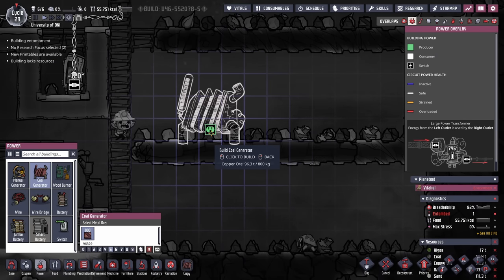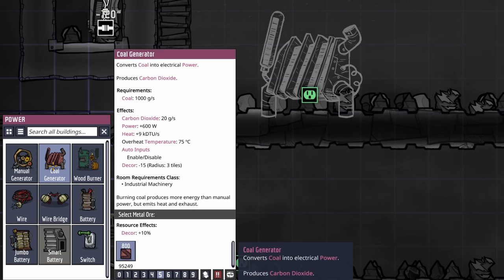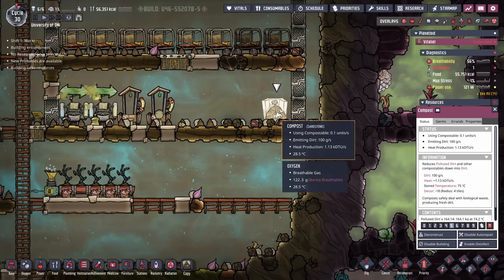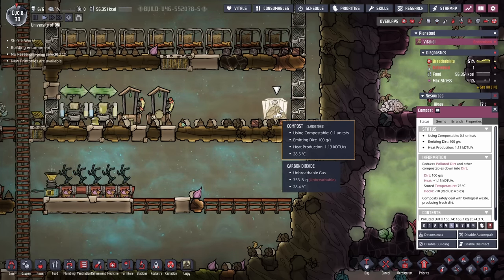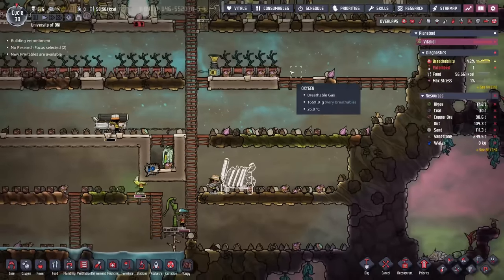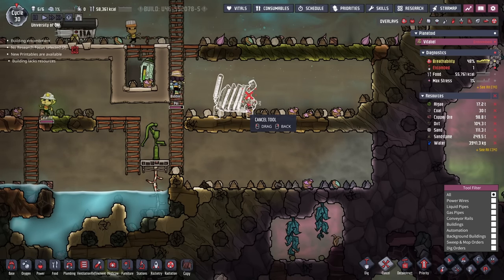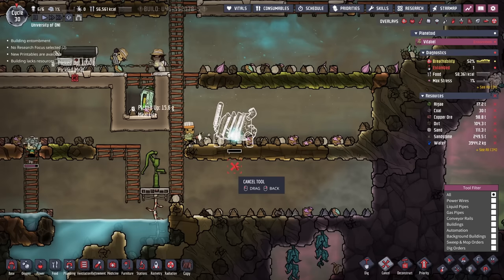This is the almighty coal generator. Especially in the early and mid game, it'll be one of your most primary sources of power. Like other power generators, it requires a lot of metal ore — 800 kilos. The coal generator requires one kilo per second of coal, for which you get 600 watts. But pay attention to the other effects: it generates 20 grams per second of carbon dioxide — something we're already dealing with — and 9,000 DTUs of heat, far more than the compost which only generates 1.13 kilos worth of DTUs. For that reason, you typically don't want to build it anywhere close to your agriculture.